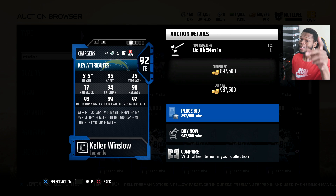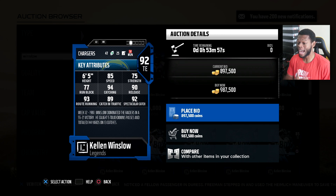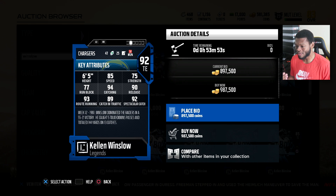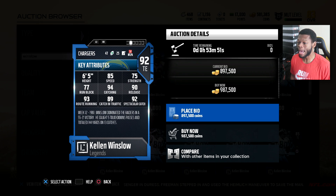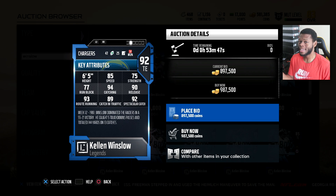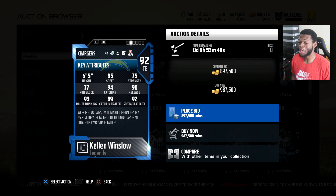92 overall Winslow, 85 speed — pretty fast for a tight end, man. 77 run block, 94 catch, 93 route running, 90 release, 92 spectacular catch, 6'5". This is definitely better than Doritos Megatron and probably better than any other tight end in the game, maybe aside from Tony Gonzalez. This Kellen Winslow looks pretty legit, man.